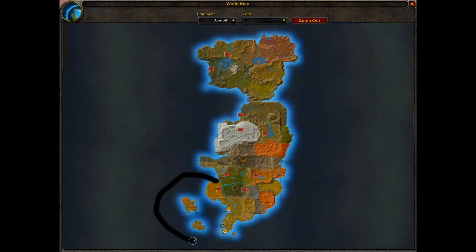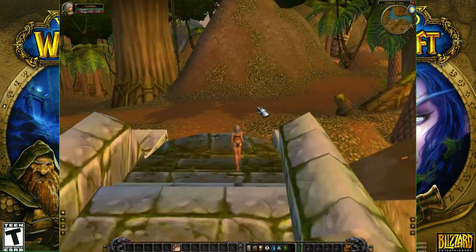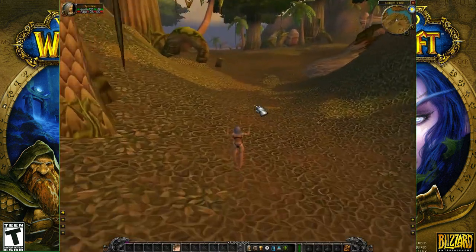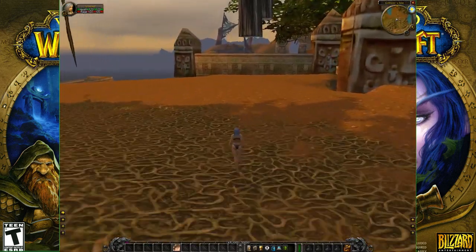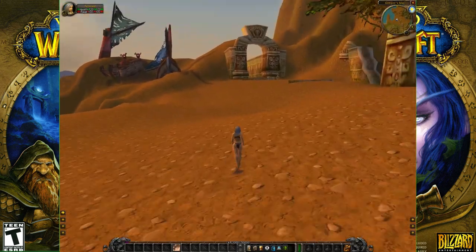If you look at the old alpha version of World of Warcraft's map you'll notice two islands off the coast of Stranglethorn Vale. Before the final game's release, if you somehow found a way to swim out to them you would have found an island called Gillijim's Isle, which is very much unfinished but styled in the same way as the rest of Stranglethorn Vale. The other island just north of this one is called the Island of Doctor Lapidus and it's just more of the same.